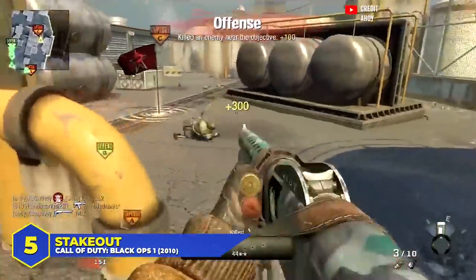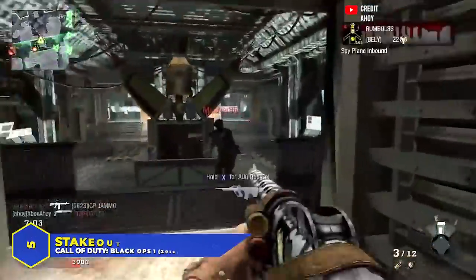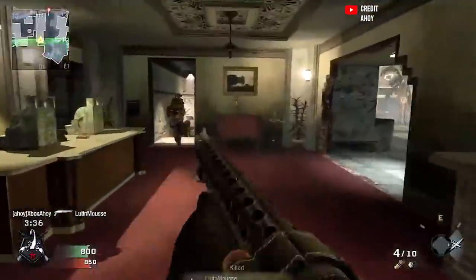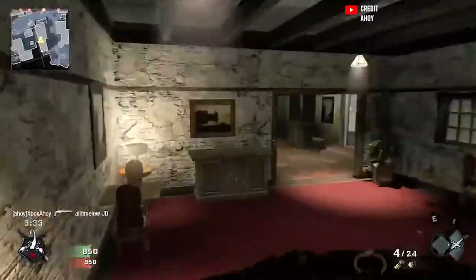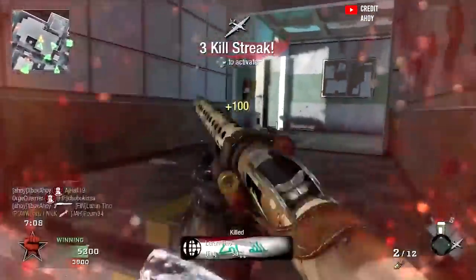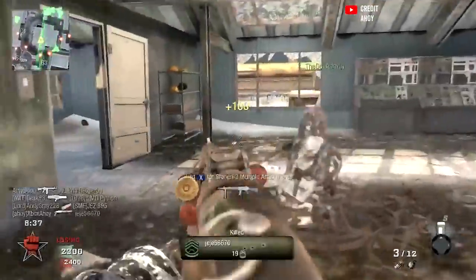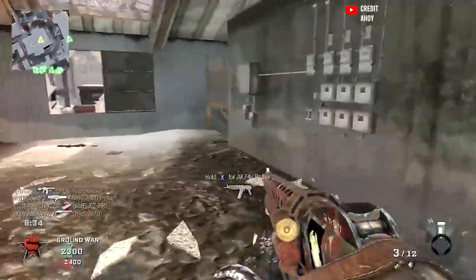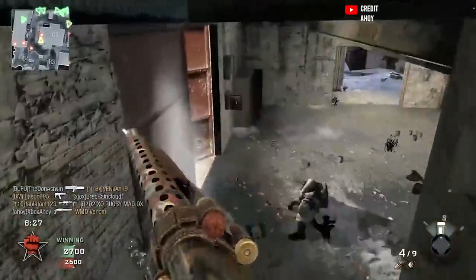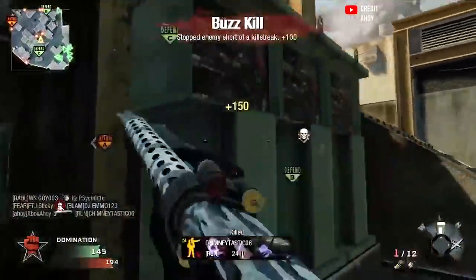At number 5, the Stakeout with the grip in Black Ops 1. I loved the Stakeout — the one and only pump-action shotgun in the original Black Ops. It was super fun on Nuketown, but it had a very low rate of fire: 63 rounds per minute, roughly one shot per second. However, there was a bug where putting the grip attachment on it not only reduced recoil but also sped up the fire rate to about 71 rounds per minute. That doesn't sound like much on paper, but for a pump-action weapon it was a noticeable increase. There was no reason not to use the grip on the Stakeout — just like the suppressor on the SPAS, it was an all-round buff.